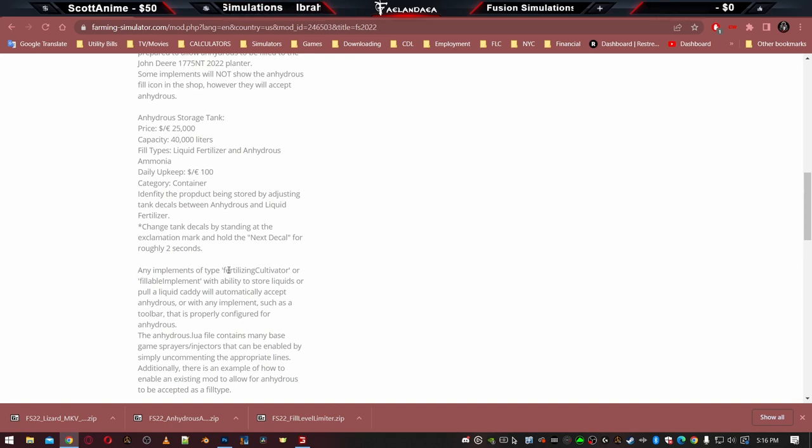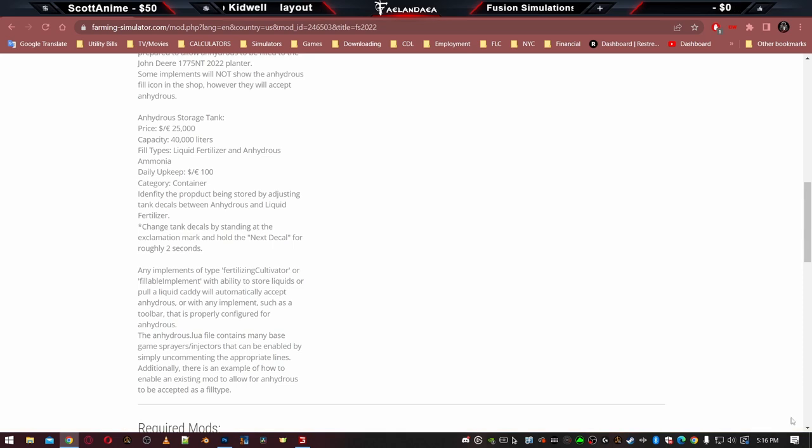It says: any implements of type fertilizing cultivator or fillable implement with ability to store liquids or pull a liquid caddy will automatically accept anhydrous, or with any implement such as a toolbar that is properly configured for anhydrous. The anhydrous lua file contains many base game sprayers and injectors that can be enabled by simply uncommenting the appropriate lines. Additionally, there is an example of how to enable an existing mod to allow anhydrous to be accepted as a fill type.